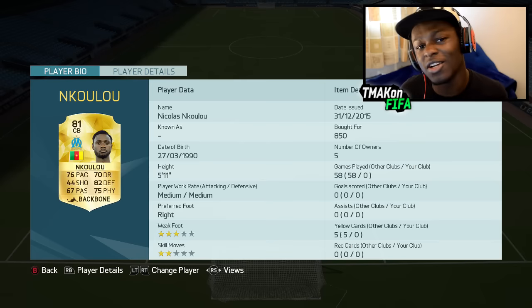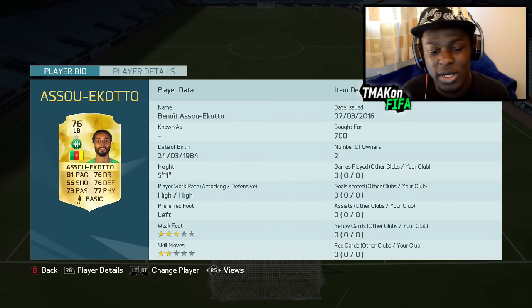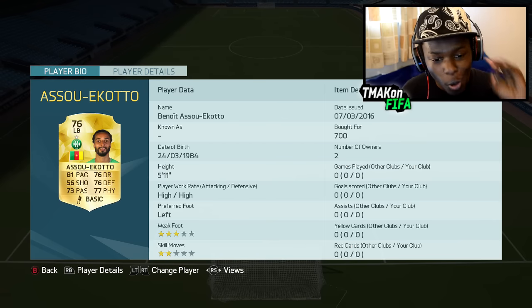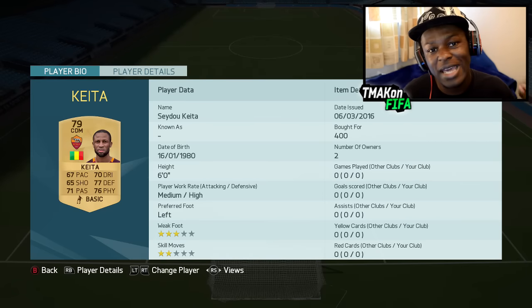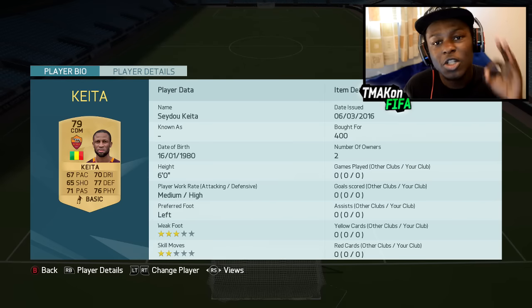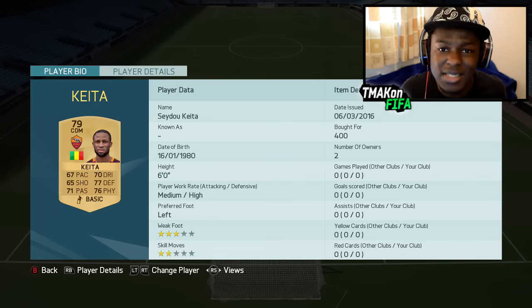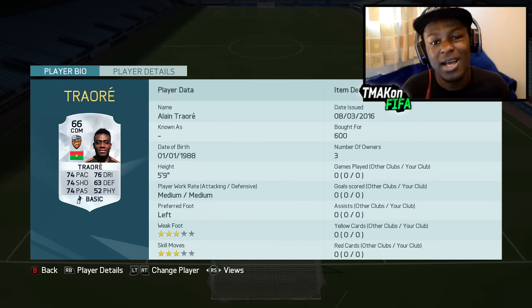Nkulu comes from Cameroon and adds another nation to our African squad. Left back we have his fellow countryman Asura Kato from Cameroon as well — this guy is probably one of the sweatiest overpowered left-backs in the game, discovered his card at the start of FIFA and still love using him. CDM with another new African nationality we have Keita who comes from Mali — 76 physical, 77 defending, should be able to do the job. Next CDM position we have Traore who comes from Burkina Faso — you might know his younger brother who plays for Chelsea as a striker. This card looks okay — a solid player who should do the job for us.